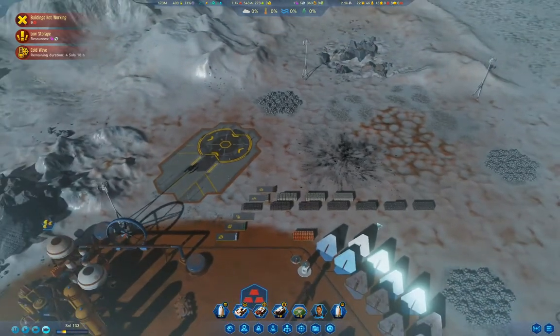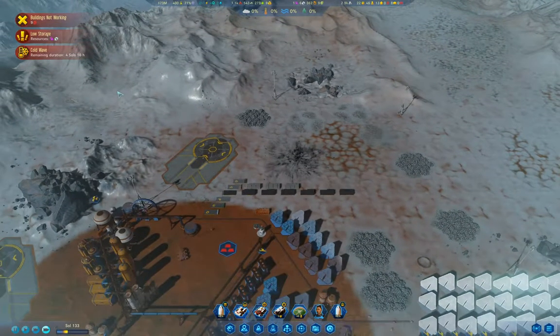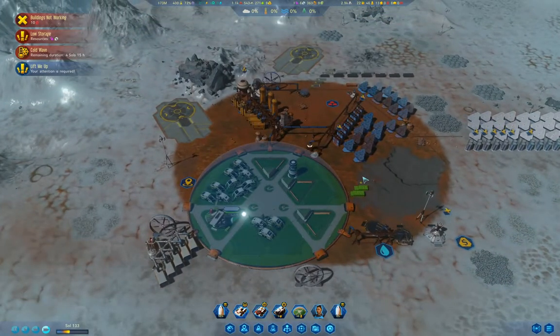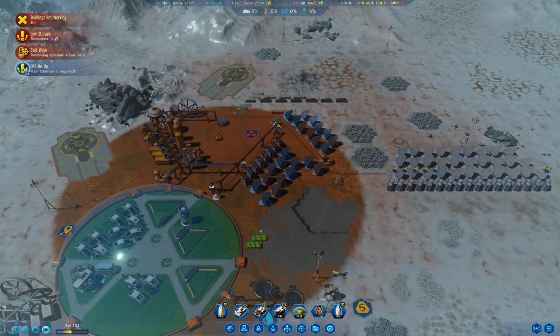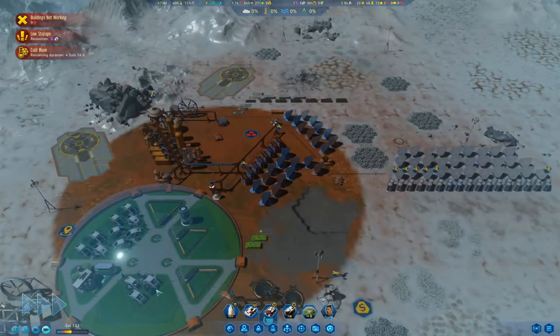That's definitely an issue. We've got a long time left in the cold wave. Okay, that's what I was kind of worried about — that means we lost six colonists and we don't have the cash to save the expedition, so we only have one choice there.